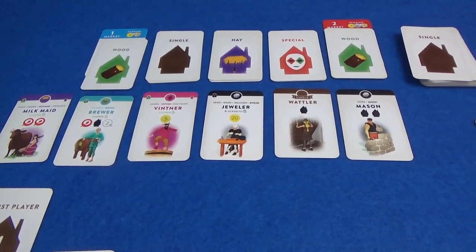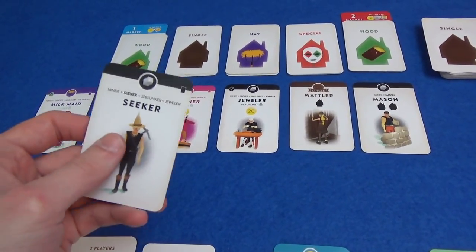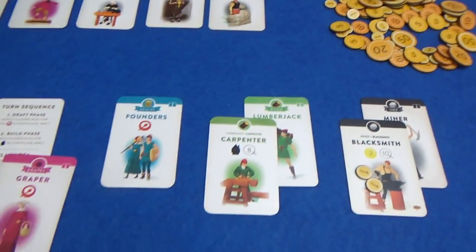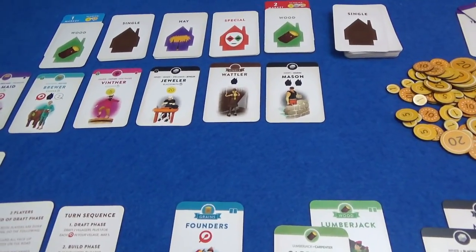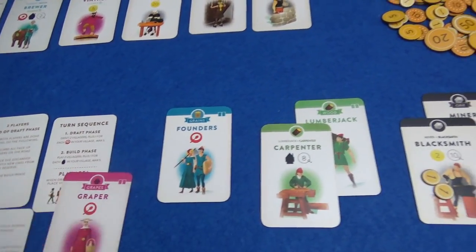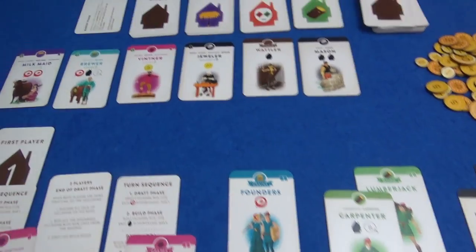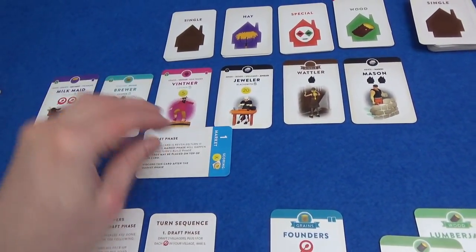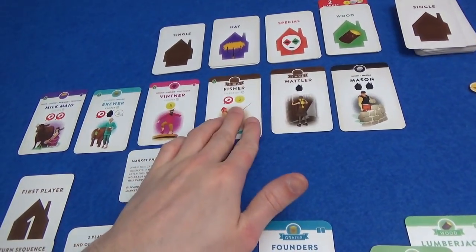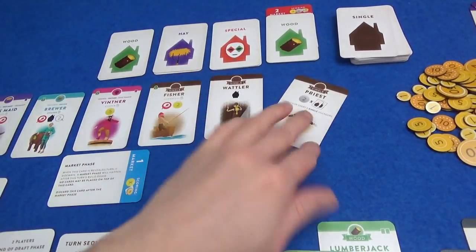We have the jeweler — the final stage of Marty's chain here. I think we lost the spelunker earlier, but Marty could use his monk to fill in the gap. That's 20 points for the jeweler if you can get him out. What am I going to do? I would like more builds. The market phase is definitely going to be happening at the end of this round, so we want to get as much out as possible. Marty is absolutely going to draft the jeweler, and a fisher comes out. I'm going to get the mason and try to get a lot of extra things built in the future.